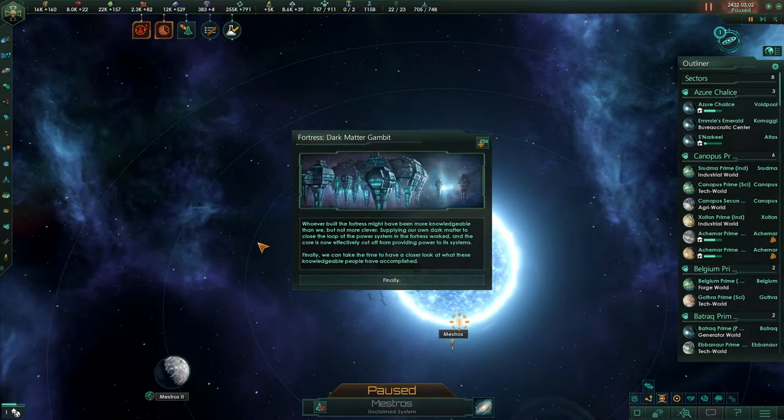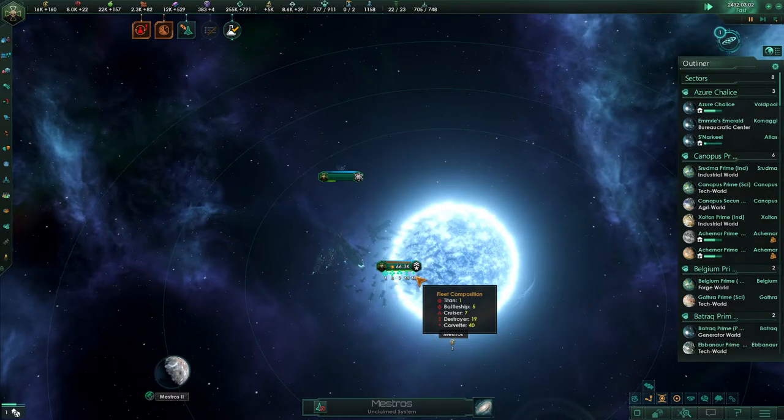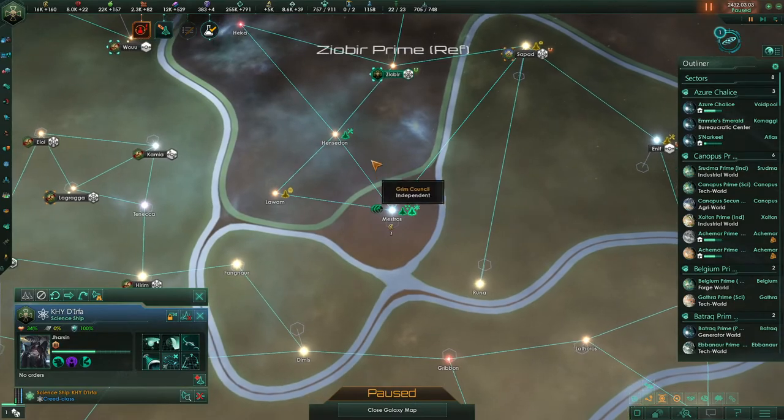Whoever built the fortress may have been more knowledgeable than us, but not more clever. Supplying our own dark matter to close the loop of the power system worked, and the core is now effectively cut off from providing power to its systems. Finally we can take the time to have a closer look at what these people accomplished. We now have a couple of interesting research options, gained a lot of research from that, and the enigmatic fortress is gone.